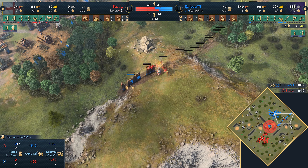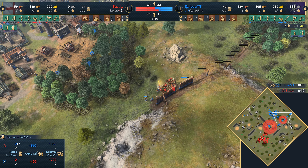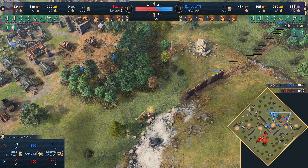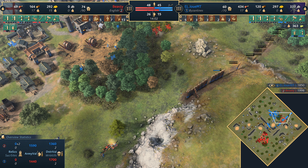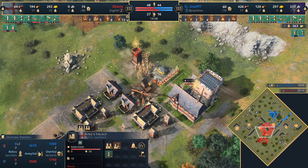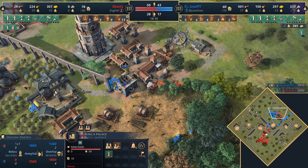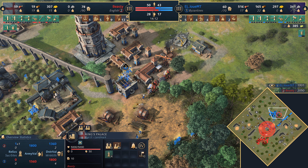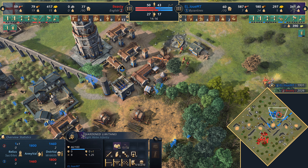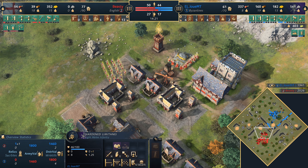Beastie still gets some value — certainly picks up a couple of villagers and gets a raid on the back with the horsemen as well. This is great for Beastie — this is exactly what he needs to do. He needs to buy time, and he does have the gold a bit more secured now. Going for yet another venture — some good pick-offs here, but running into some Limitanei, which isn't really what he wants to do with the horsemen. Does lose a horseman in the end.